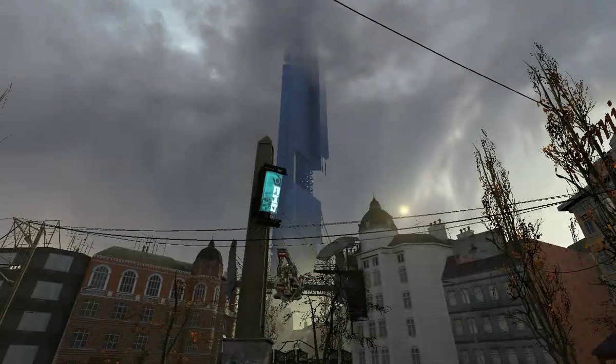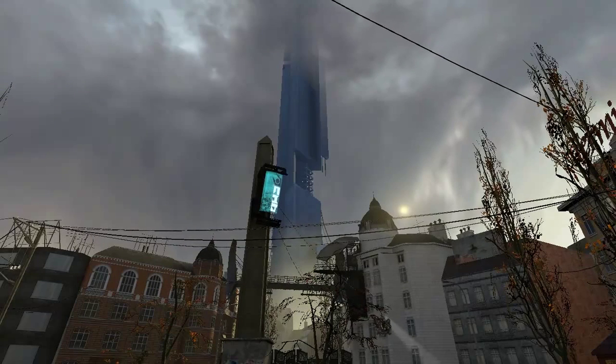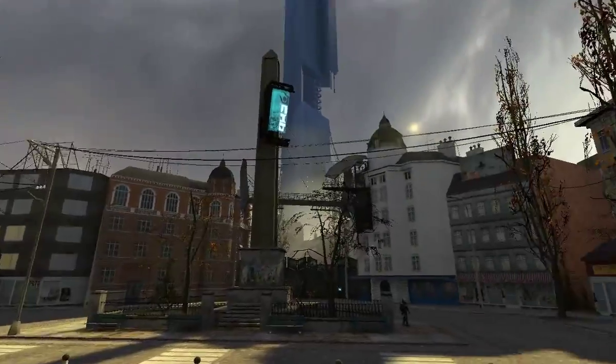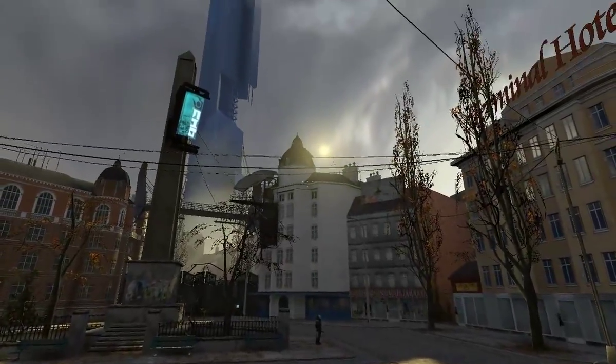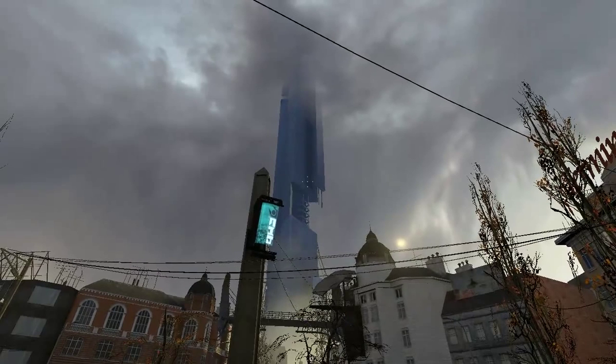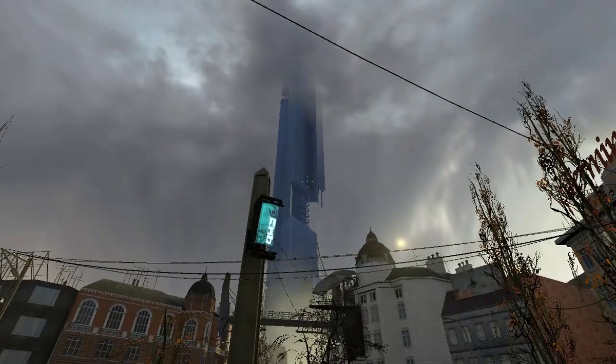And so when we see this — the Combine Tower going up all the way into the clouds, much taller than anything else — like everything that's man-made is only about five, six, seven stories max. That thing goes all the way up to the clouds and beyond. So it's immediately obvious that the Combine is much, much more powerful than us.